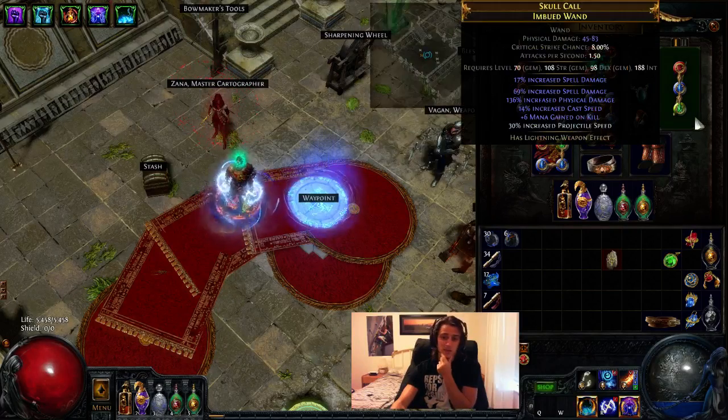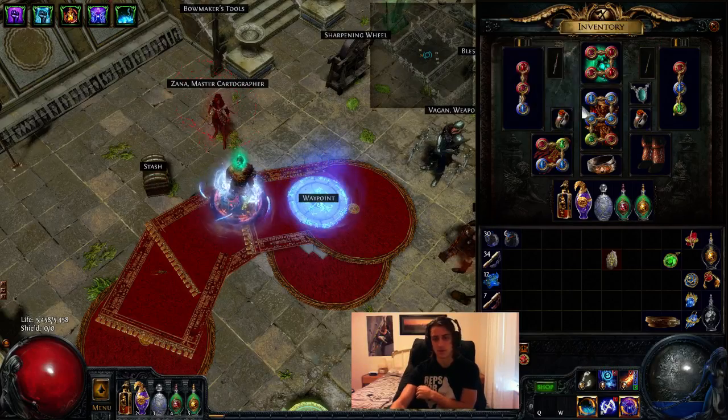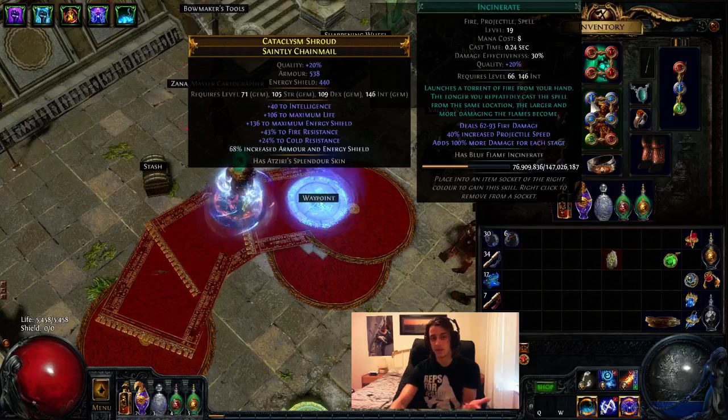That's your baseline. If you want to use a shield, you absolutely can, but you lose some of that sweet tooltip. My tooltip right now is 12k. It can go a bit higher with a few gear upgrades as well as a higher level on incinerate — maybe if I get a level 21.